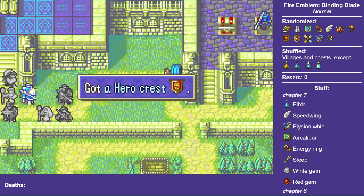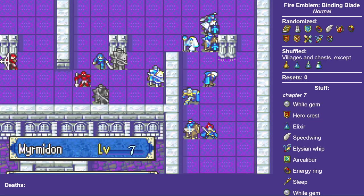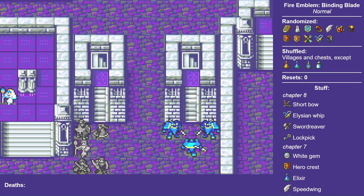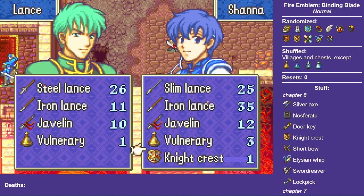Normal mode Rutger is probably getting that one since I dropped my axe fighters a lot earlier than usual this time. Chapter 8 gives me — I guess I'll give that to Thea? Marcus gets used at the Chapter 2 Killer Axe now, and I decide to give Barth a level in case I ever get a Knight Crest surplus. Speaking of, I've got pretty good stats, so he's getting that.